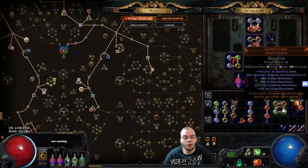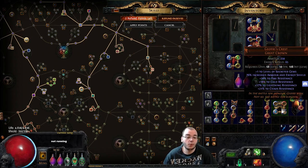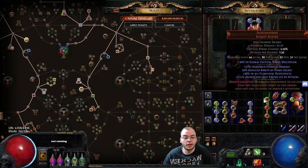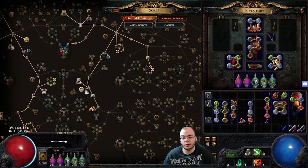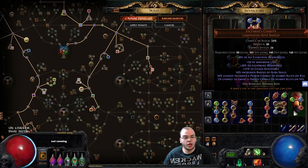At that point, you can switch to a Joffrey's Crest, which needs level 53. That's where you put in your SRS setup and add Spell Echo to it, since the Reverberation Rod gave you that for free before — now you don't get it anymore, but you still get the plus one to socketed gems, which is really nice. You can then switch your weapon to, for example, an Aurum Vorax, which should make res-capping super easy. The shield you'll be using with Necromantic Aegis — which now applies to your minions, not you — will be Victorious Charity. It makes your minions grant power charges to allies on kill and frenzy charges to allies on hit, so all your minions will have tons of charges all the time. It also gives them nice resistances.